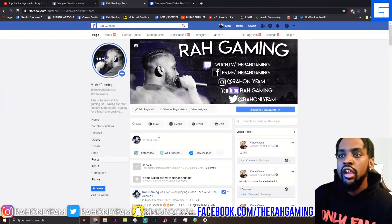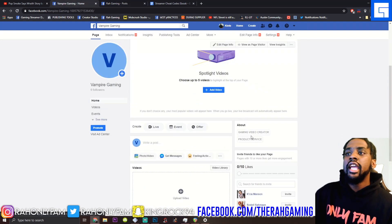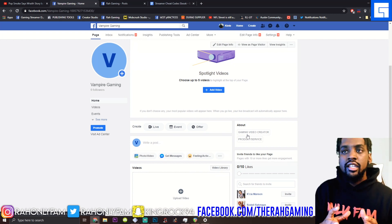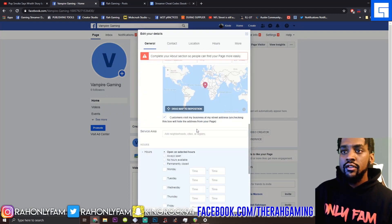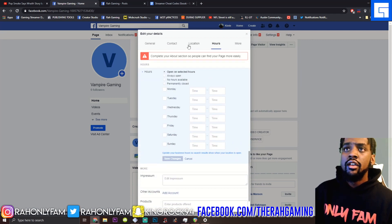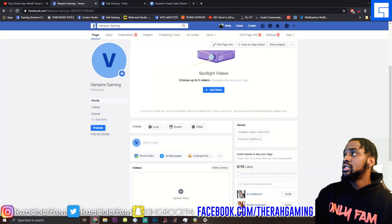The first step is to create a Gaming Video Creator page. If you've already made your page, make sure you go to your About section and click Edit Page Info. You want it to be set as a Gaming Video Creator page — this is how you're going to get qualified for the Level Up program.